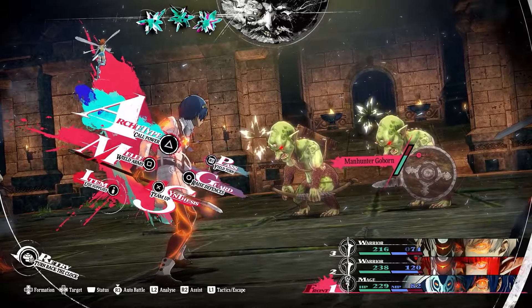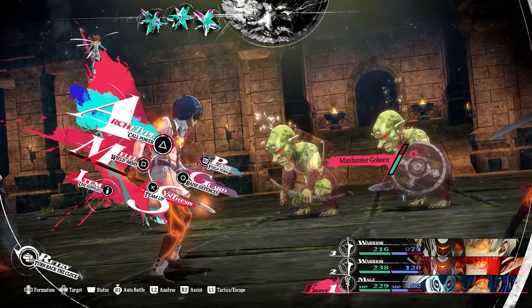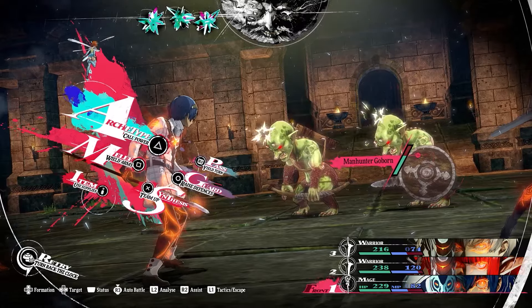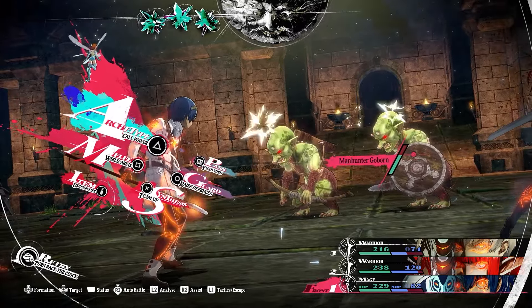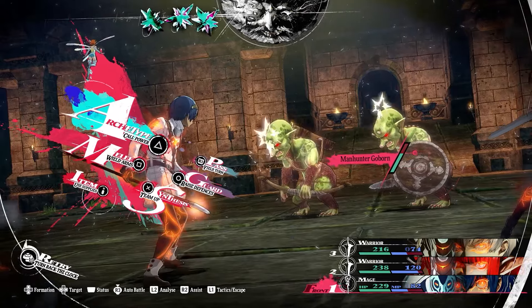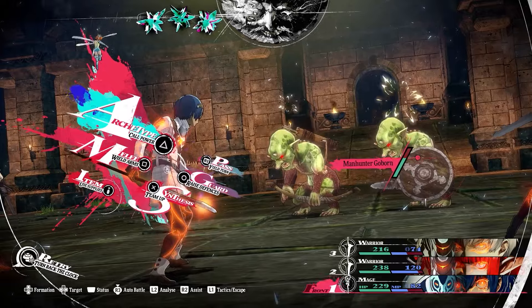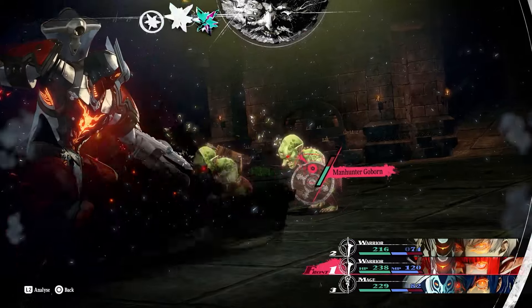An instance where this matters could be when you have one full crystal left and you are the last person going. You can choose to attack with the character whose turn it is now, or yield your turn to the next character and have them attack. Yielding allows you to manipulate who opens up the next wave after your enemy takes their turn.